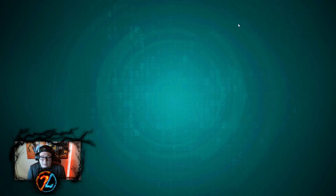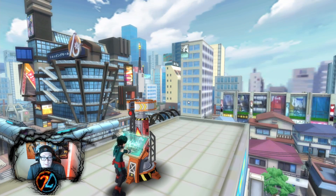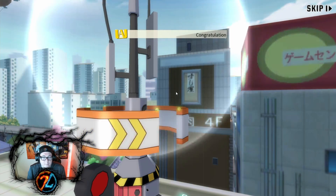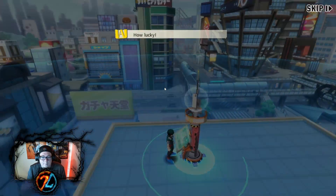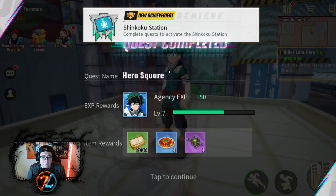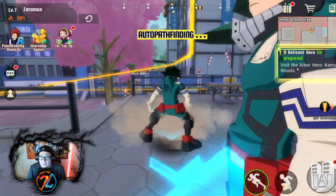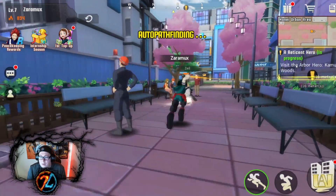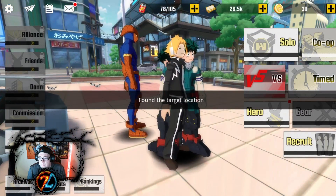So this is a scanner area. It'll do this like little scan and try to get us more missions, I think. Area scanned — no anomalies detected. Then I guess click on this one. Visit Arbor Hero — Kamui Woods.